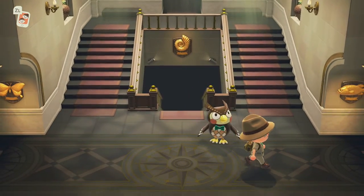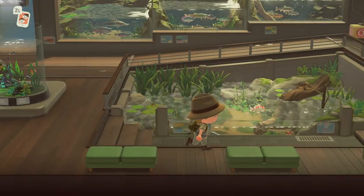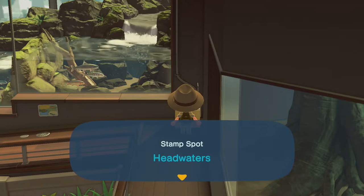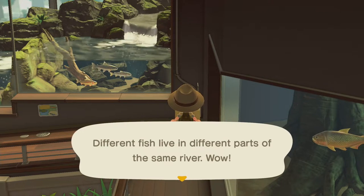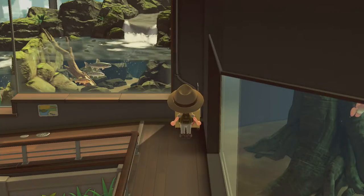So we're going to go off to the right first — we're going to go through the fish gallery, the aquarium, and see if we can find these stamping booths. There's one right at the top there. Okay, so this stamp spot is called Headwaters. Different fish live in different parts of the same river. And then as you can see there are a couple more stamps we have to get — one is for the Abyss and the other is the Serenity Tank, so we're going to have a look around and see if we can find these areas.